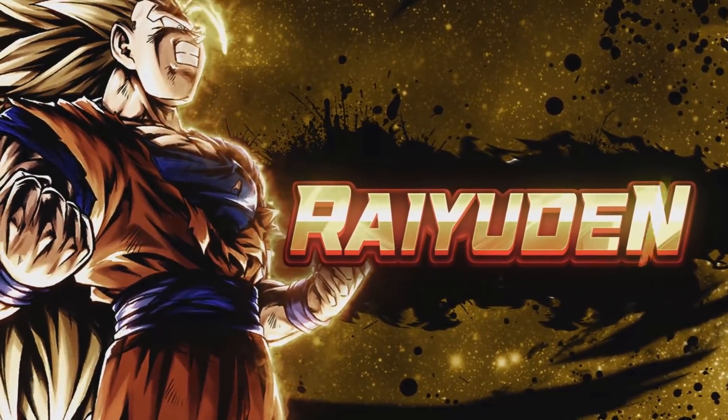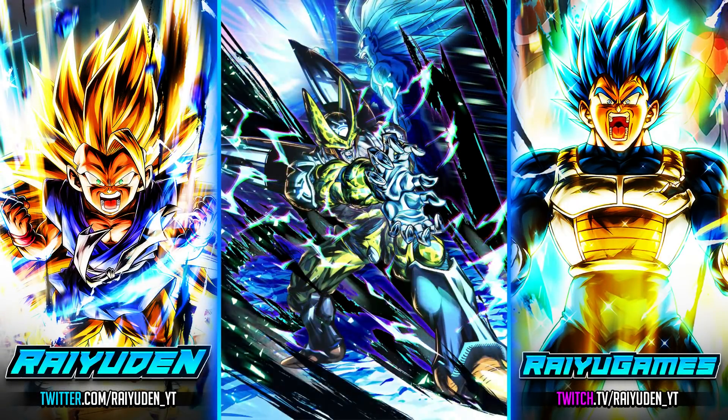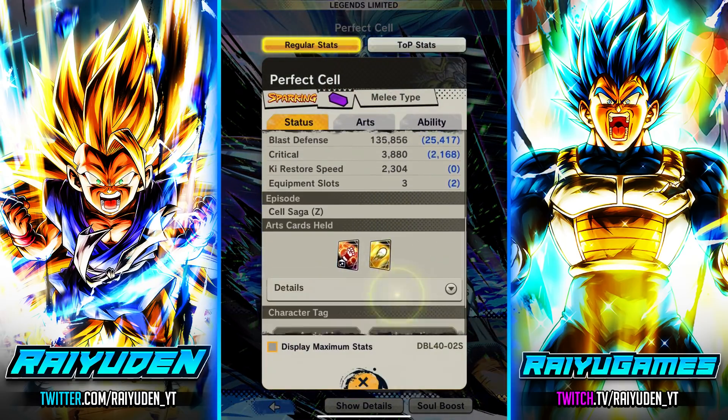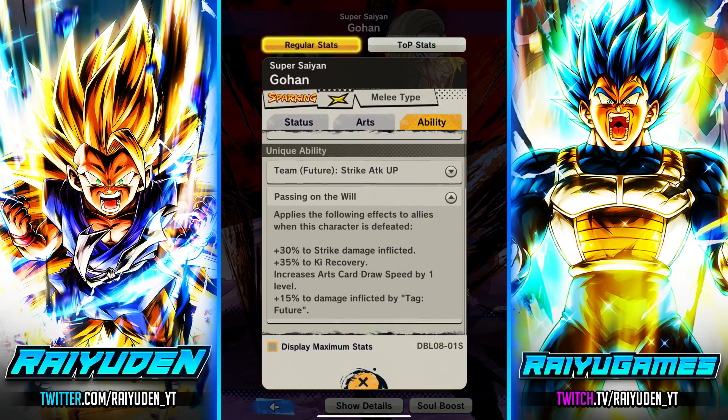What's going on, Ryuden here. We continue to enjoy Mr. Cell — card drop speed, always great. We're going to let Future Gohan die to buff up the guy. Here's a cool thing: because Cell is also on the Future tag, he gets to take full advantage of the death buff. Most other characters get key recovery and card draw, but Cell also gets strike damage and 15% damage inflicted.